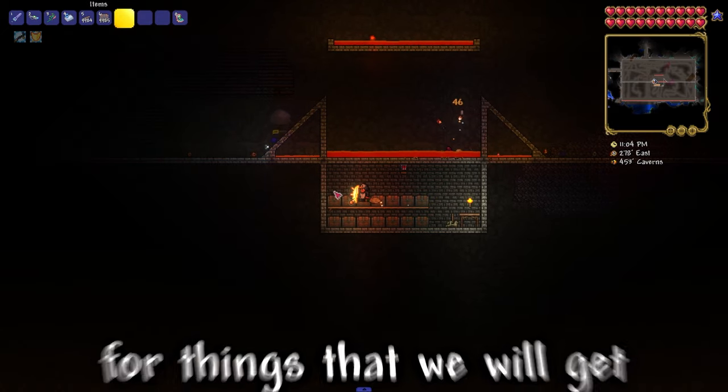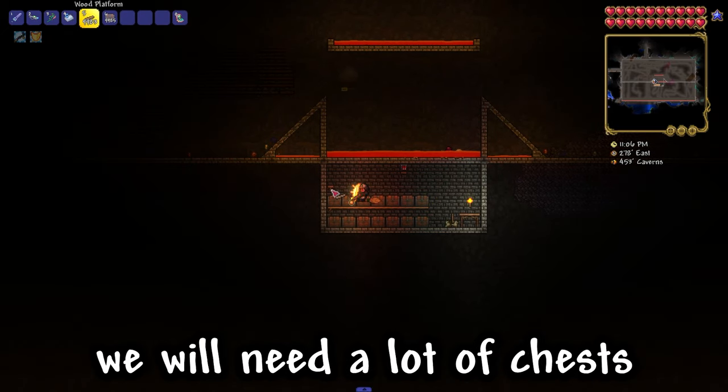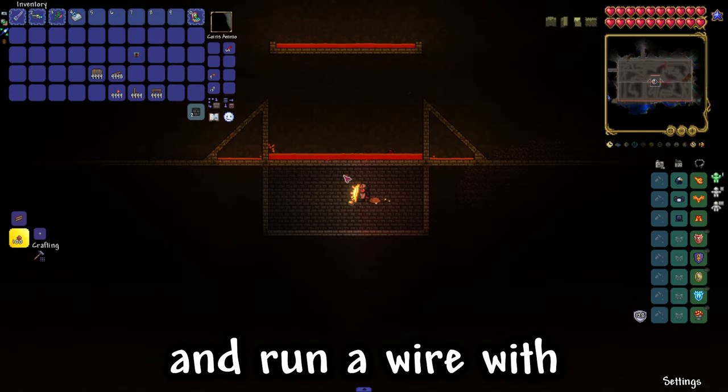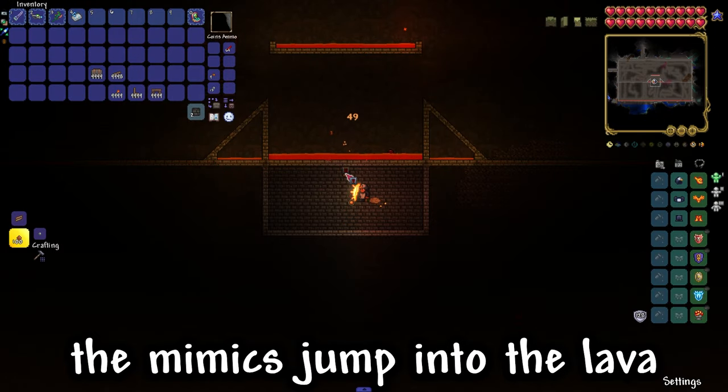Then we prepare a place for things that we will get from the farm — we will need a lot of chests. Then you need to add dart traps around the edges and run a wire with a timer from them to make the mimics jump into the lava.